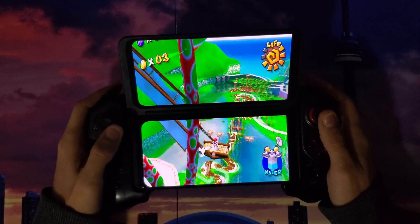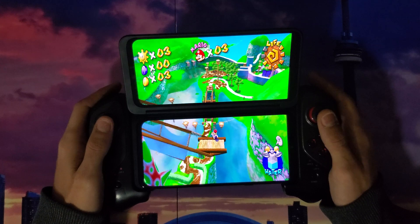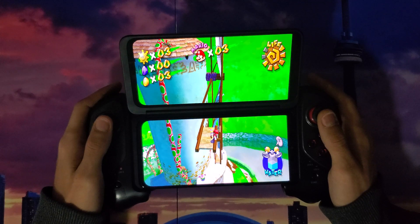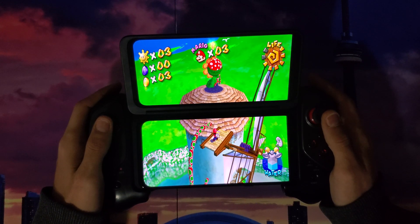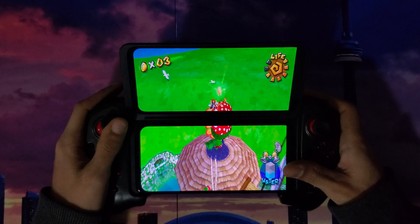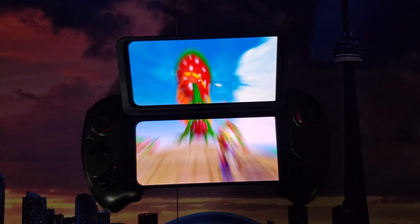There we go, turn around Mario. Camera doesn't want to work with me there. A little bit of slowdown — a little more demanding than Delfino Island. We'll test out other levels as we progress in this game evidently. The big piranha plant.